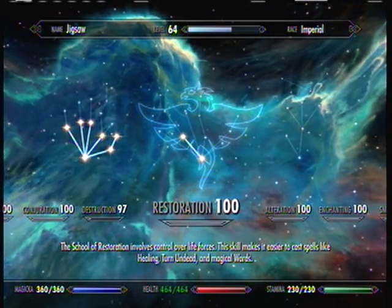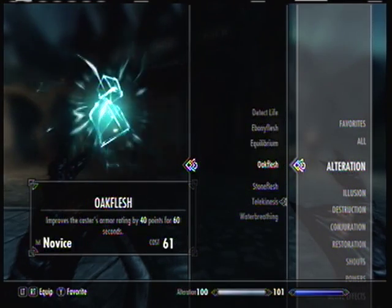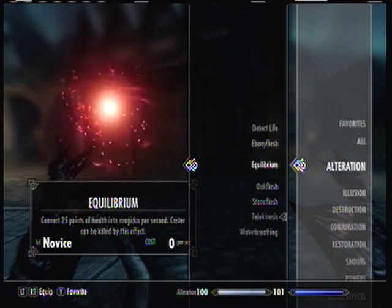Restoration is the simple school of healing. To do this, you're going to need a spell called Equilibrium, which is an alteration spell. You can't buy Equilibrium anywhere — you get it from doing the College of Winterhold questline, so make sure you do that.